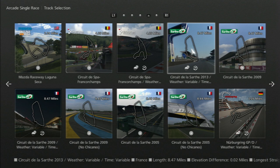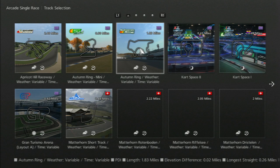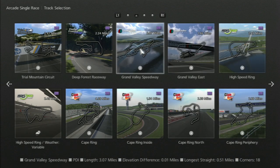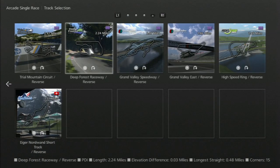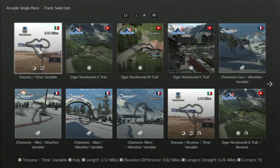Some tracks feature variable weather, so conditions change over time — especially relevant for longer races like Le Mans where the day-night cycle changes. Original tracks created for GT6 include classics like Autumn Ring, Deep Forest, Trial Mountain, Grand Valley Speedway, and High Speed Ring, plus some new ones. There are also city tracks — London, Madrid, Rome — and snow and dirt tracks for rally driving.